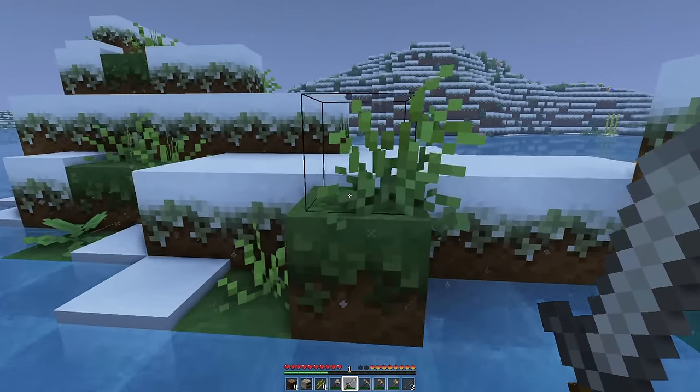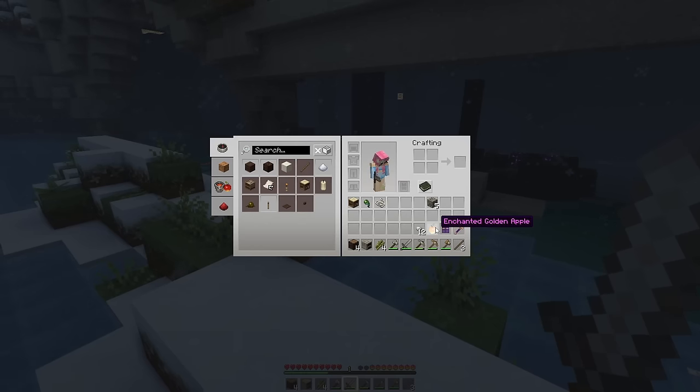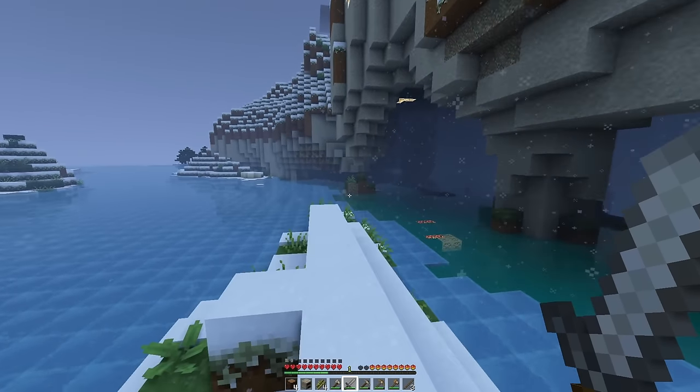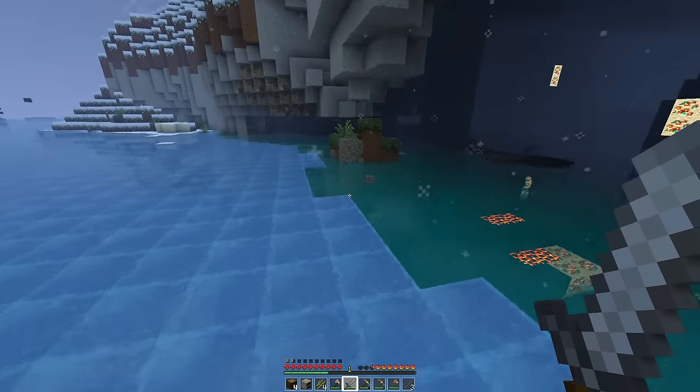Let's just get out of there. What did we get? This is enchanted? What? What are the chances of that? We're not going to need this — unless we do. We don't have any food, which is kind of funny. What if we just ate it? Would you guys all be mad at me in the comments?